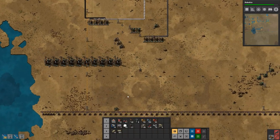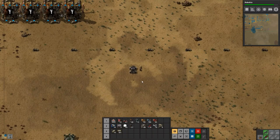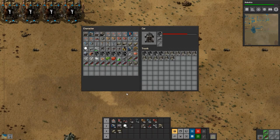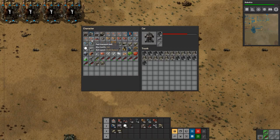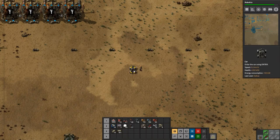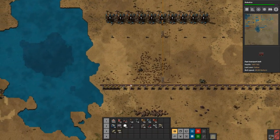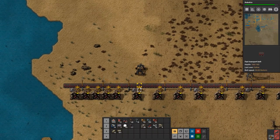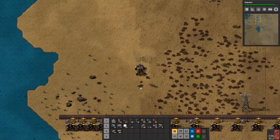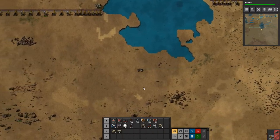Let's get our car - where is our car? Let's get in that. How much fuel do we have in it? Plenty. We can stick all of the stone in there - we don't need to have that on us, or the coal. We do have splitters, we do have undergrounds. I think we're good. Let's see if there's anywhere we can get out. Yes we can - all right, so we're outside the wall.